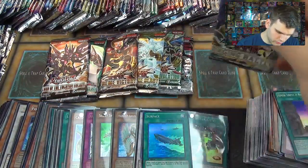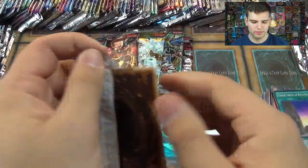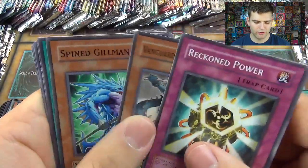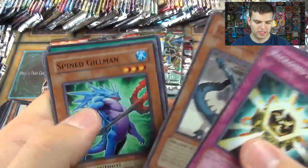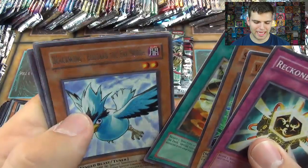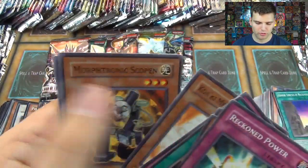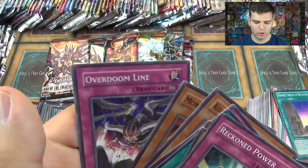And let's go with Raging Battle. Wrecking Power, Vanguard of the Dragon, Spine Gilman, Urgent Synthesis, Blackwing Blizzard the Farnoith — nice! Wicked Rebirth, Coakimero Guardian, Morphotronic Scoping, and Overdoomed Lion.